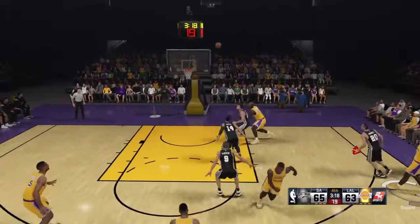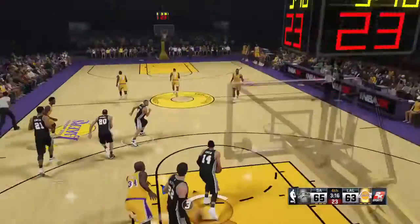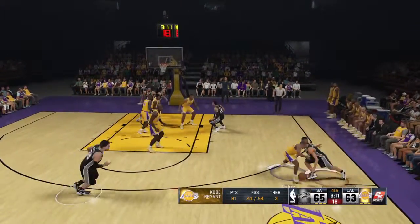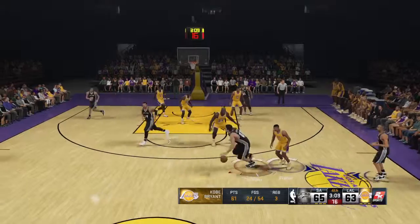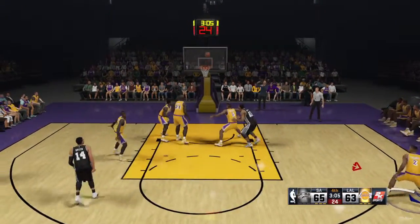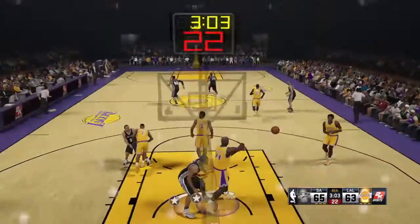For three, Kobe. And Splitter pulls it down. Splitter's got four rebounds in this game; this quarter has not been his best — the defense may be starting to affect him a little bit. There's Parker with the three, Kobe. Once again off the mark by San Antonio.